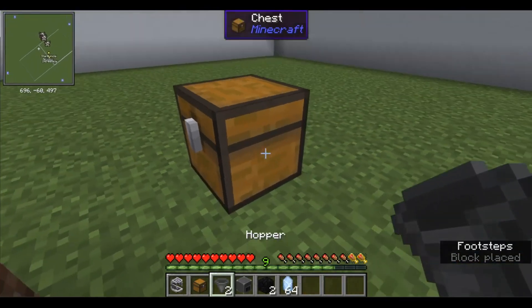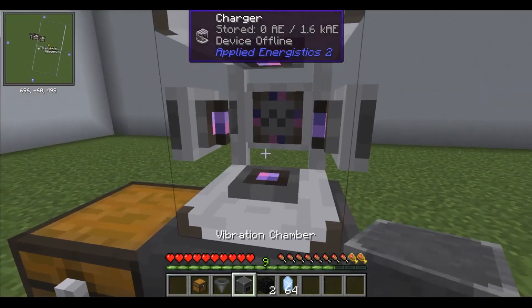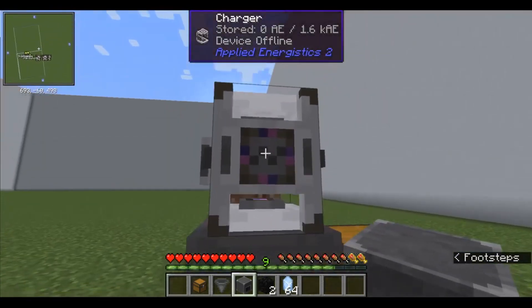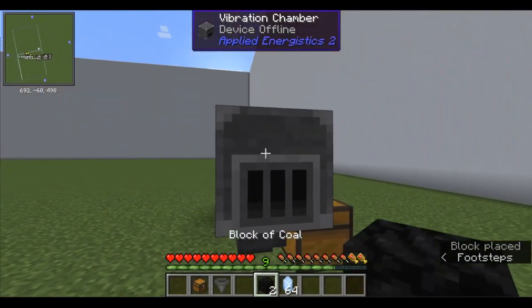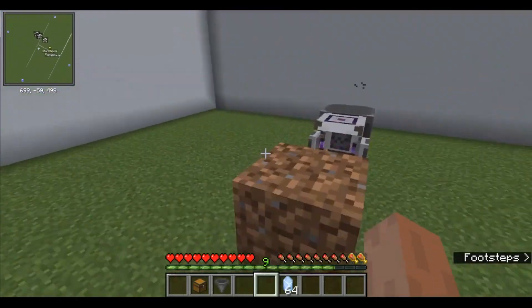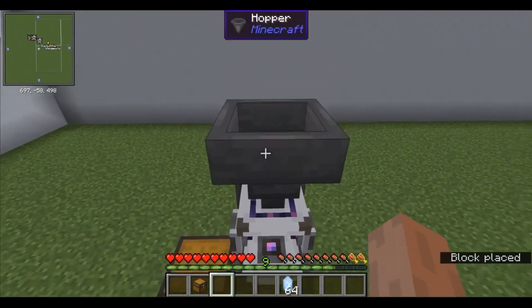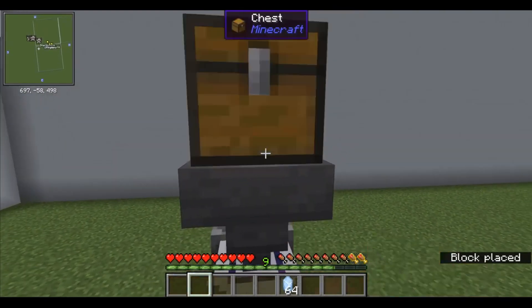The construction isn't complicated. If we want the products to go into the chest, as a first step we'll place a chest, then a hopper next to it, a charger on it supplied with energy from a vibration chamber operating on burnable items behind it, and another hopper above that, which will feed material downwards into the device or take it first from the top of the chest.